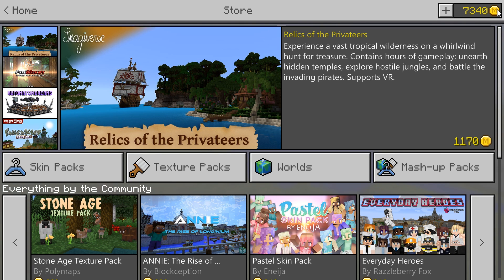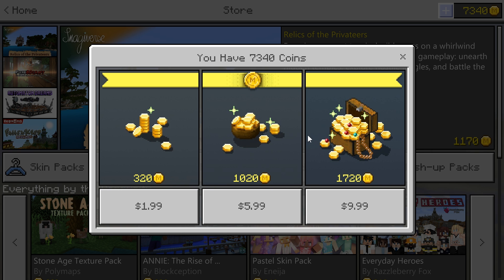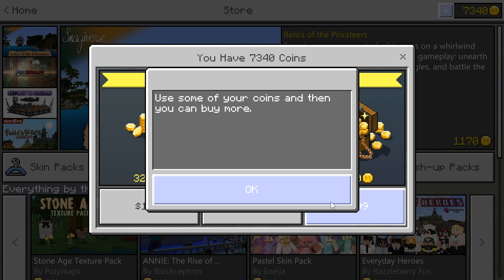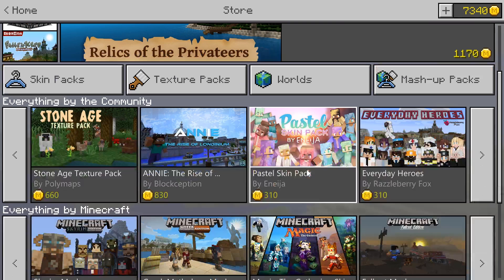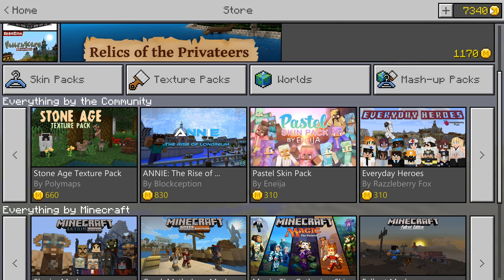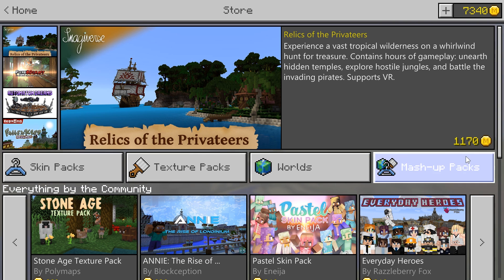Another new thing is these Minecraft coins. Before it was an in-app purchase, and now you purchase coins before you purchase the thing that you're going to buy. You get more coins the more that you spend. It's very simple — you just click what you want. And what's nice is that this will also transfer between your Windows 10 Edition and your Pocket Edition.